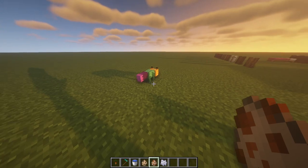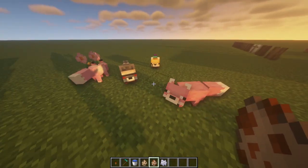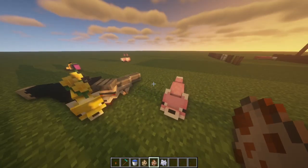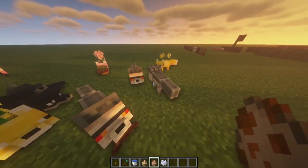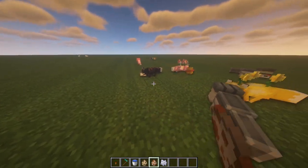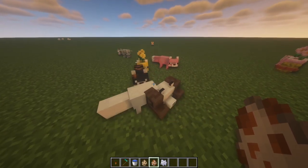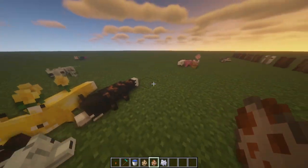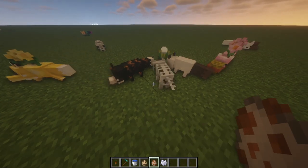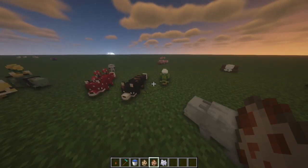The last mod I want to show you is the fox spawner — I'm going to spawn a load of foxes. You can see all these cute little foxes in different colors, with flowers on them and little rainbow ones. There's so many foxes! I just think it's an extra cute thing to have and it makes them special.